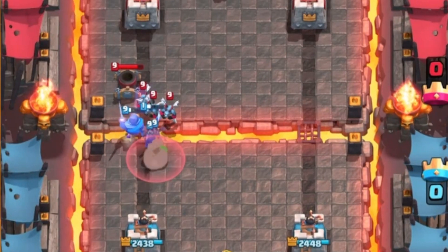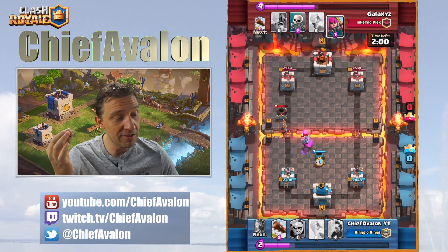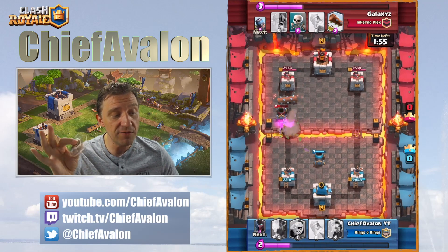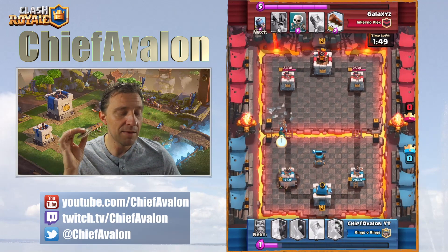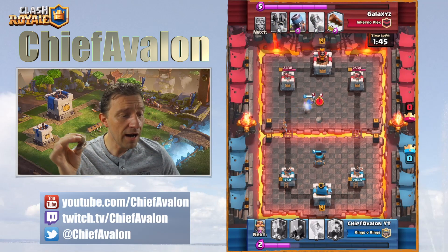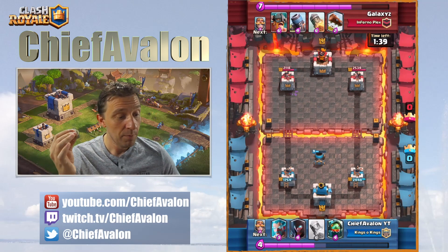He protects his mortar with minions and they take my night witch and knight — it's really difficult. His mortar connects to my tower. That's why I started playing a defensive mortar at the very beginning — I saw he has so many units and those minions. It's going to be hard. But my plan works — the bandit gets some damage done to the tower. But I'm behind.